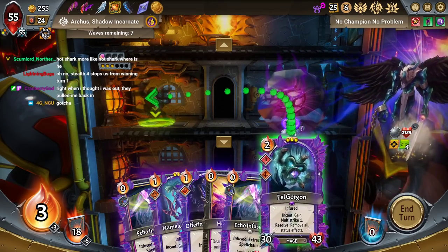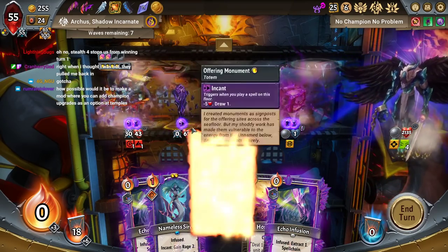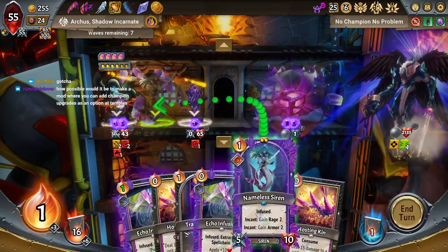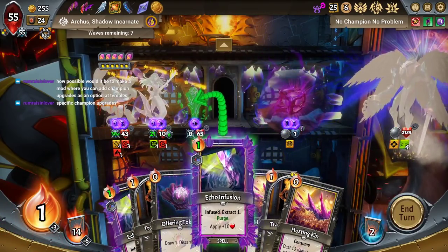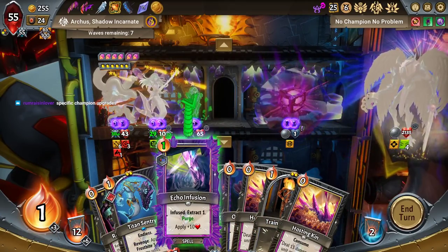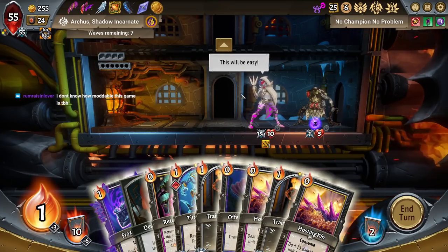Eel Gorgon goes first because he clears the dazed. I believe I can make it to the infinite — maybe not on this turn, but it is possible. Just make sure I play the Echo Infusions. I drew Hot Shark. Okay, so this is where it gets a little tricky.